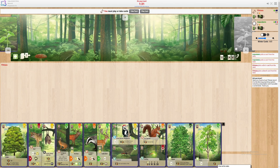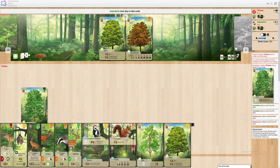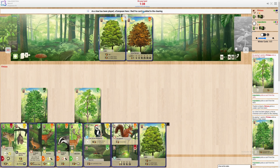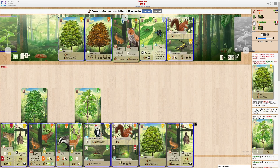There we go, a nice early beech tree to start off the set. Flap that down and I can go — I think probably a birch tree, or I could draw this forest chestnut, but I don't think I need to. Maybe I try and snag some rabbits here. Rabbit — I like rabbits.